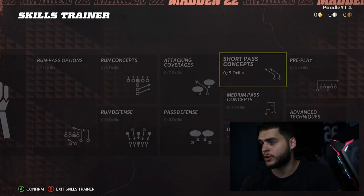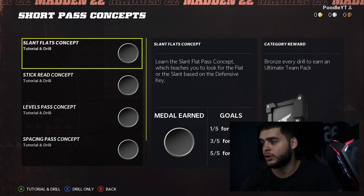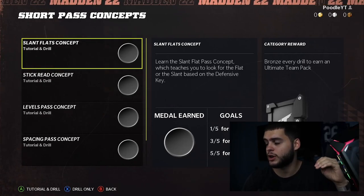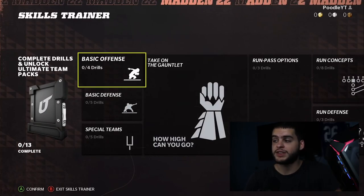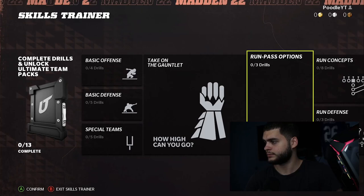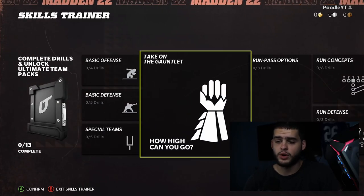Let's say we go over to short pass concepts. You'll go through and do these drills. If you do Gold you get five out of five, but Bronze every drill is enough to earn an Ultimate Team pack. All you need is Bronze at bare minimum — you can go for Gold just for fun, but Bronze is all you need. Every drill you finish counts toward a pack.